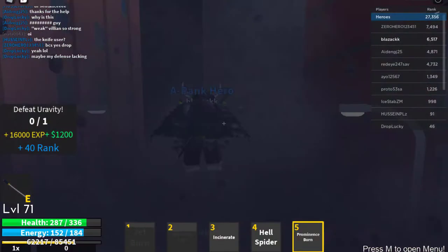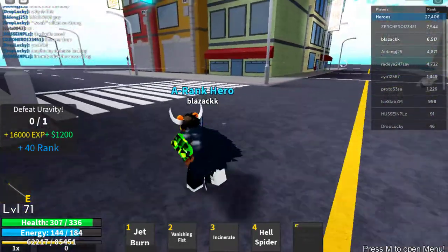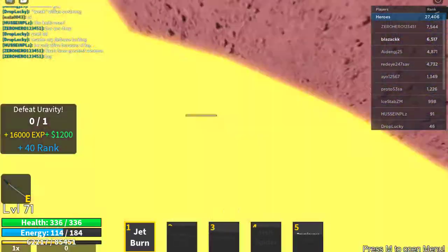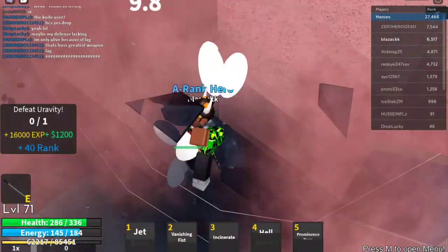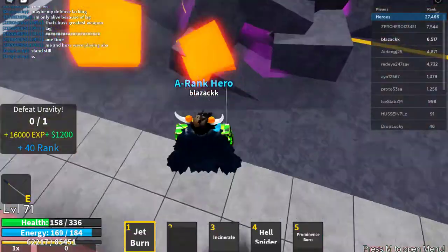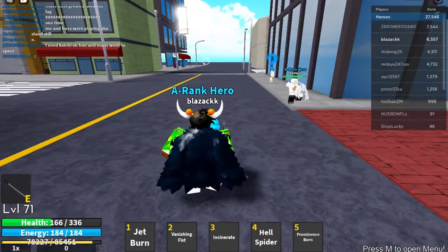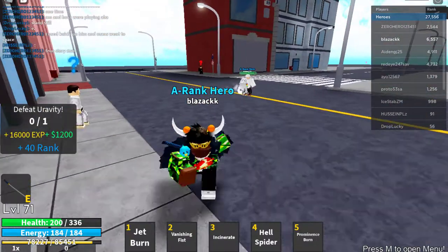First I'll get close to her and use this move, then after that use hell spider, then I got my jet burn back — boom! I love these combos, I love the sounds and effects. I'm also trying to get the zero gravity quirk. This is like the first game where zero gravity is actually good — it's not just throwing little rocks, it's actually strong. So I'm gonna go and do a raid with it.